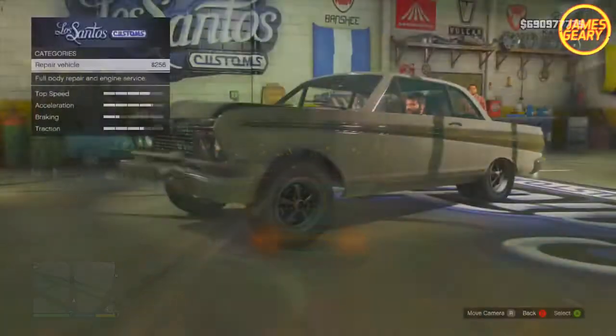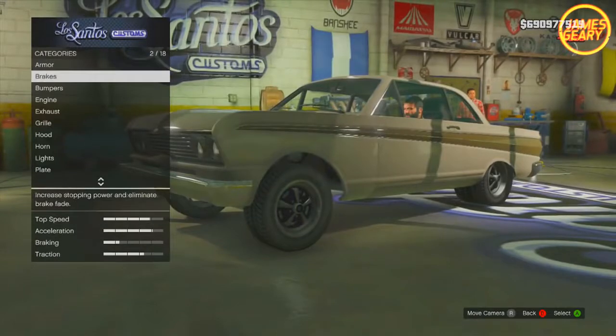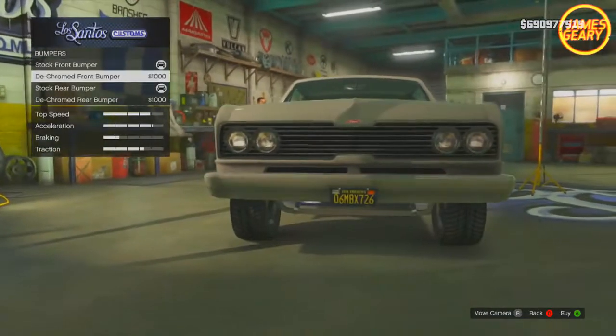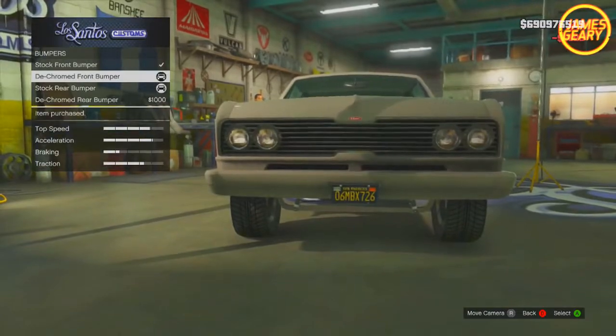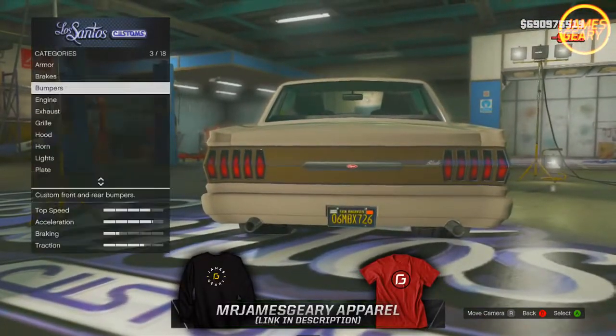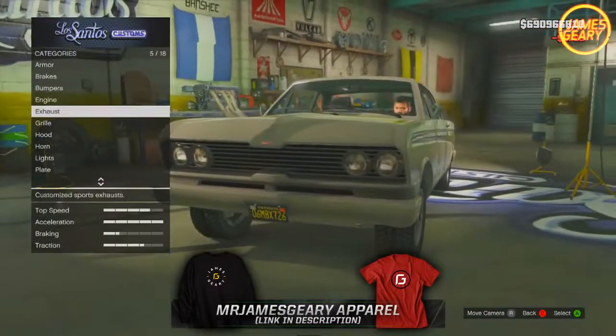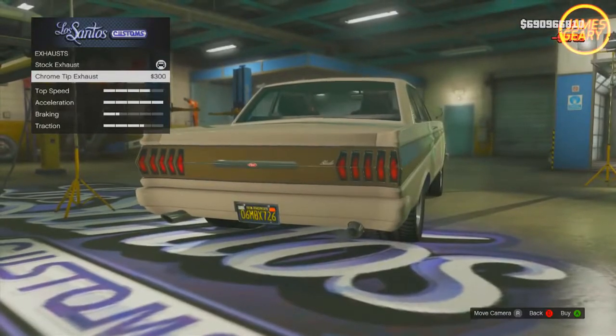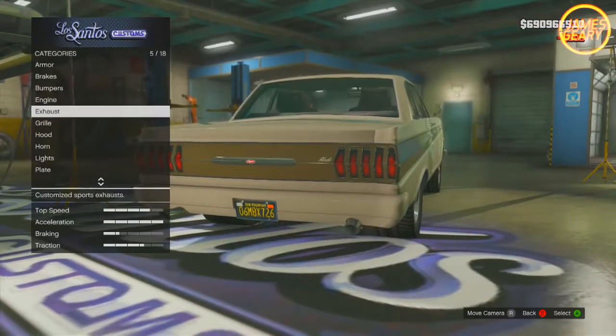When driving into Los Santos Customs, there's a bunch of cool options you should definitely check out. The first option is some custom bumpers — you can head over to your bumper section and add cool bumpers such as the de-chromed front bumper, and you can do the same in the back with the de-chromed rear bumper. You can do some engine upgrades too to definitely get this car going fast, and also add the chrome tip exhaust to make it look super sly from the back.